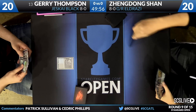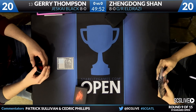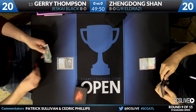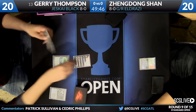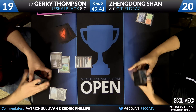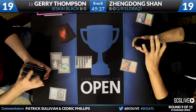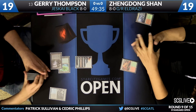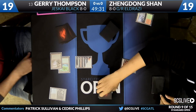Thompson will start things off with a Polluted Delta. A Wooded Foothills here, and passing the turn back to Jerry. An island, a Jace. I think we will find that Polluted Delta is going to find a Swamp and we are underway here in round number nine. Zendong will sacrifice that Wooded Foothills to get a Cinderglade — not Canopy Vista — as he is Green-Red Eldrazi.